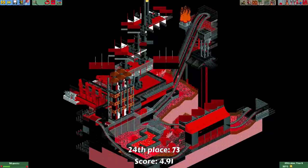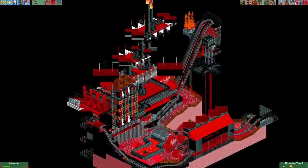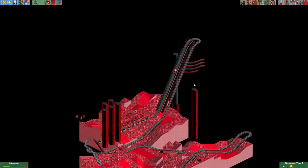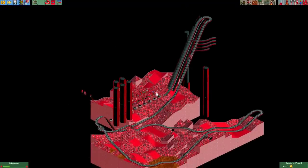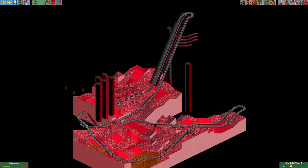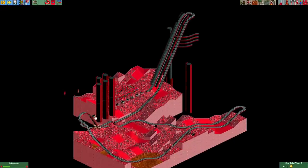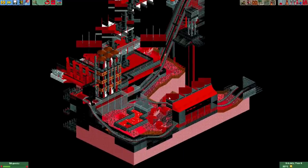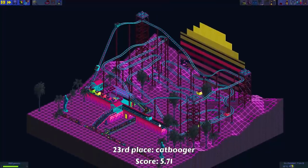In last place we have this entry from 73. While the map looks really cool, the coaster itself doesn't really look like a wild mouse. A wild mouse usually has some zigzag sections where the cars slowly travel around hairpin curves, and they're usually pretty compact. This coaster doesn't have any of the characteristic elements that a wild mouse normally has, so that's most likely why many players gave it quite a low score. But it does look pretty cool.